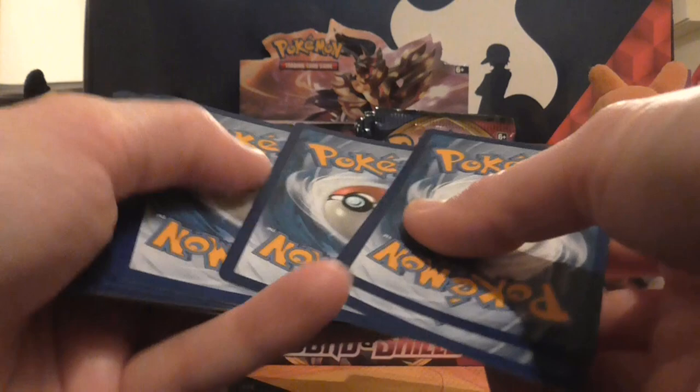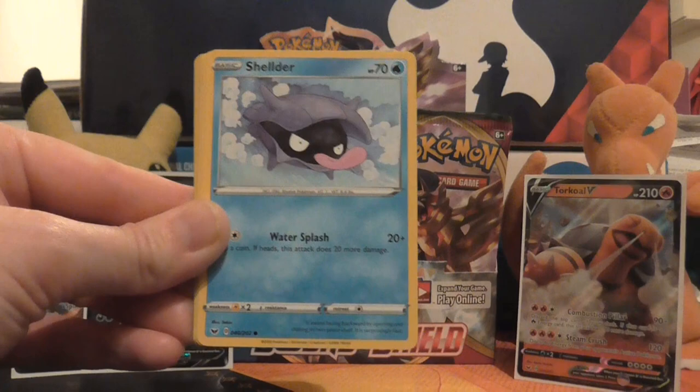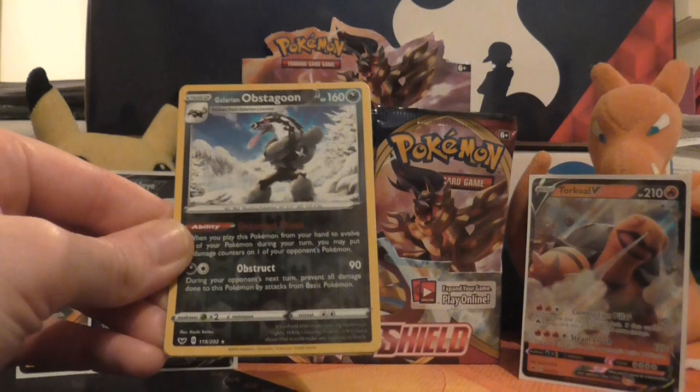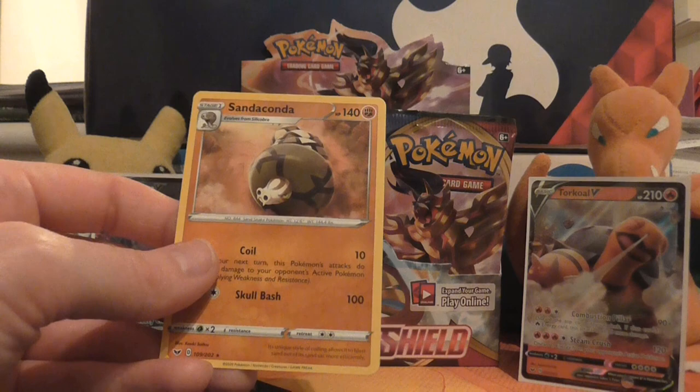So we have Galarian Zigzagoon, Milcery, Snom, Grookey, Shellder, Dark Energy, Team Yell Grunt, Hitmonlee, Salazzle, reverse holo of Galarian Obstagoon — I like it, that is now my third copy of the card, so one more and I've got a full playset — and the rare is a non-holo Sandaconda.